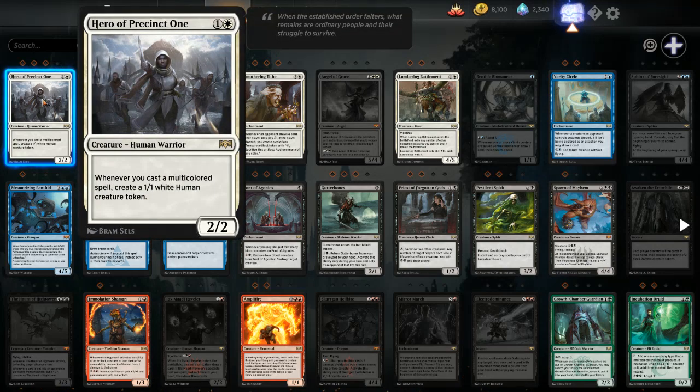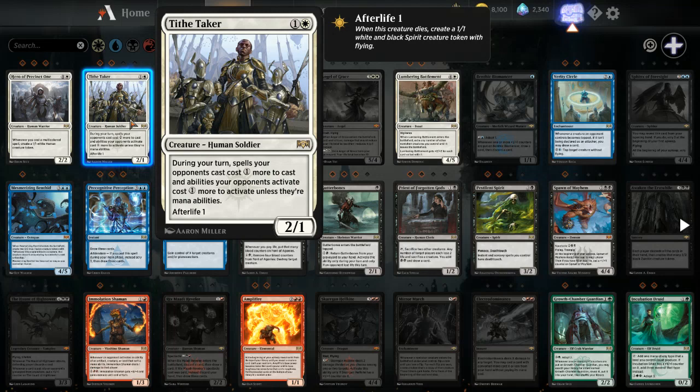I like Hero of Precinct One, but I think this is sort of a gimmick and I don't think it's going to last a long time. What is on my list is Tithe Taker — it's a 2-casting 2/1, and during your turn, spells opponents cast cost one more. It's like an anti-control card; it's one more mana expensive to cast counterspells, and abilities cost one more mana to activate unless they're mana abilities. Adapting costs one more even. It's got an afterlife of one so it's super sticky, and it's almost always targeted for removal then creates a 1/1 spirit token. I think this will fit into Mono White, Boros, Rakdos, Azorius, Selesnya — especially for token creation. I like Tithe Taker as a wild card choice.